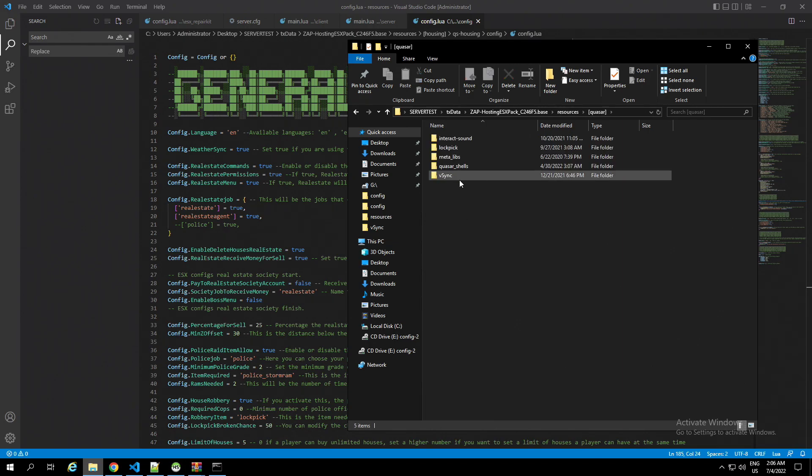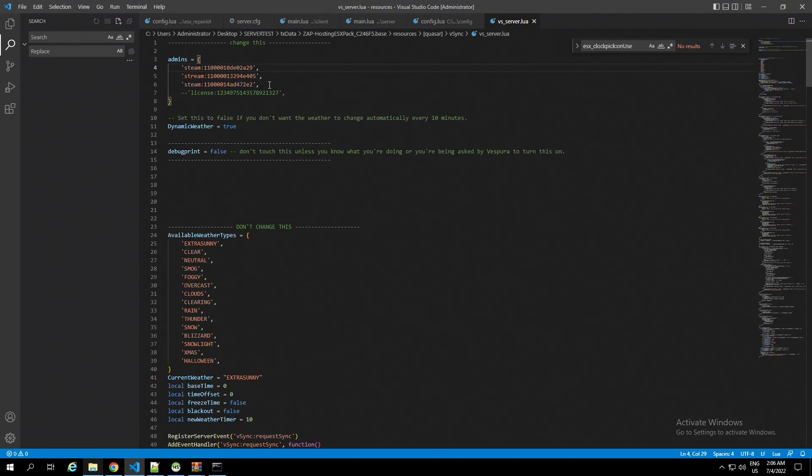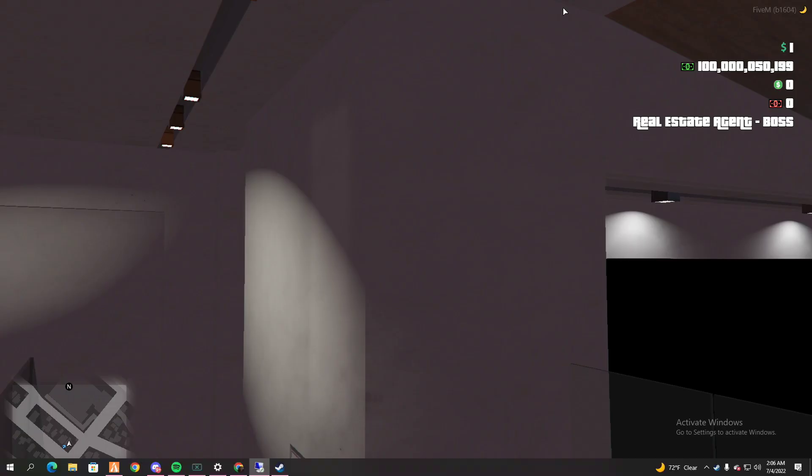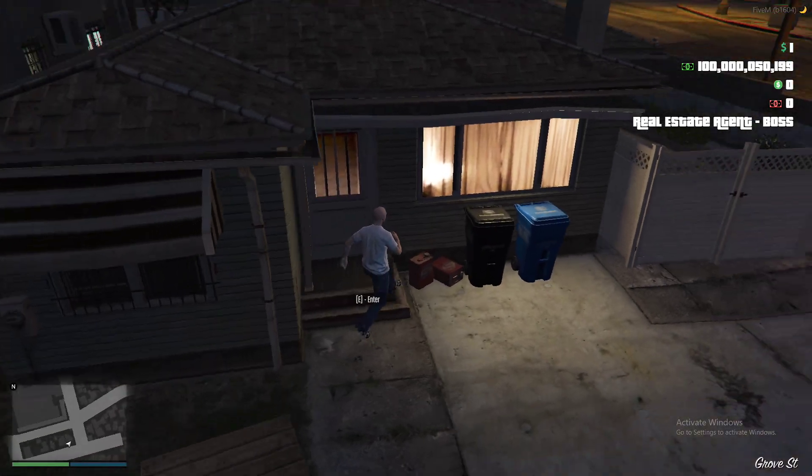We're going to go through the config step by step. This is an important section — you're gonna add your Steam ID right there. Your Steam ID, whatever you want to call it — you could put your license, whatever you want. Add who you want as admin, and change the weather. Let me show you an example.